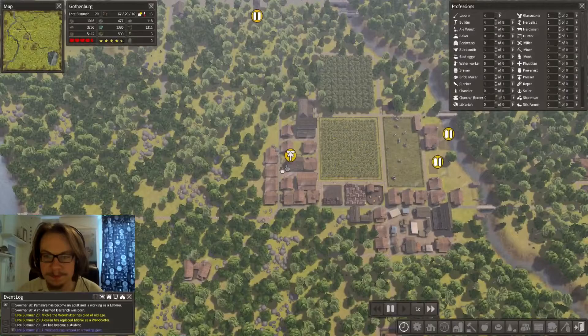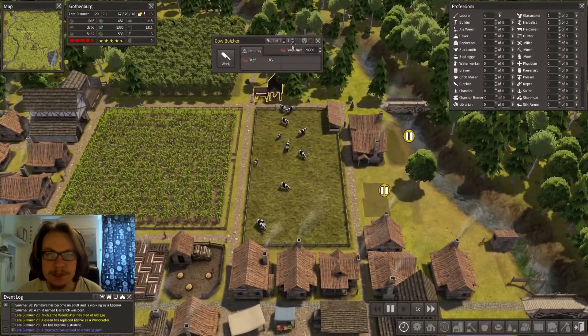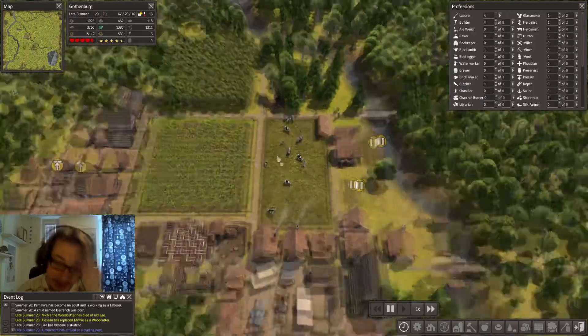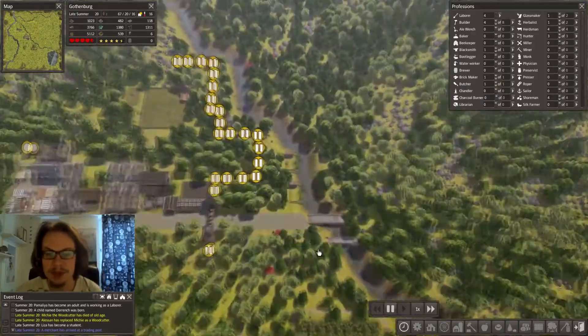I got maple trees - that's awesome. The butcher is working fine. I got cabbage in another trade too, so I could start to make a cabbage farm.